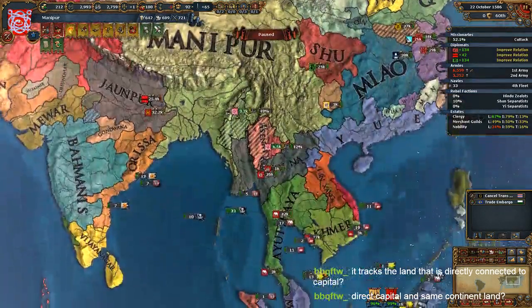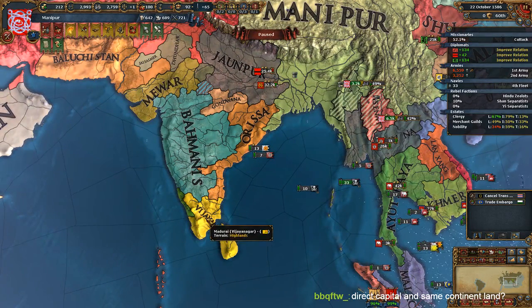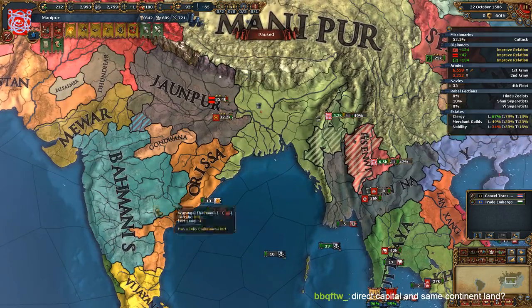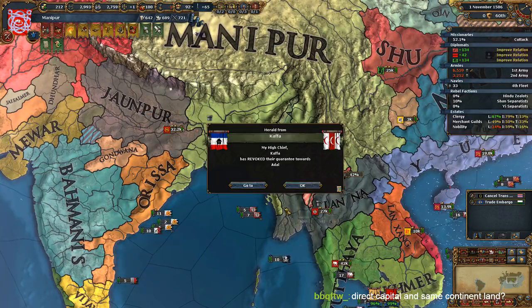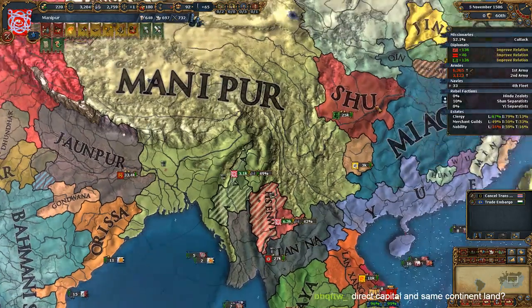Distance modifier, I think, is based on how a bird would fly, so to speak - how a bird flies over the ocean. So if I would have to go for a royal marriage with Vijayanagar, it would probably say your capital is here, so the shortest route is like here, then here, then here, then there. It wouldn't go over land, I think. That's a big 'I think' because I don't know really. I never figured this out.